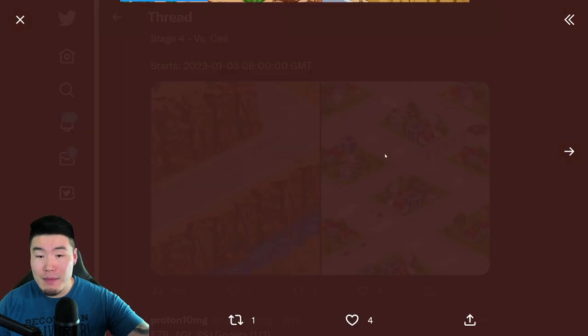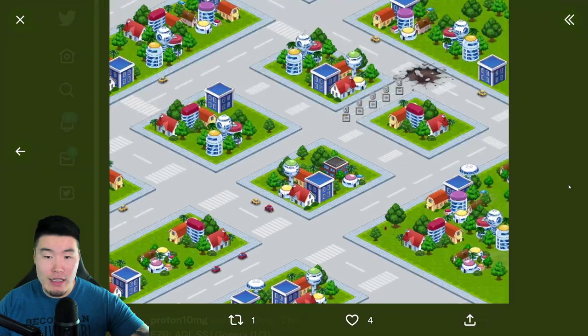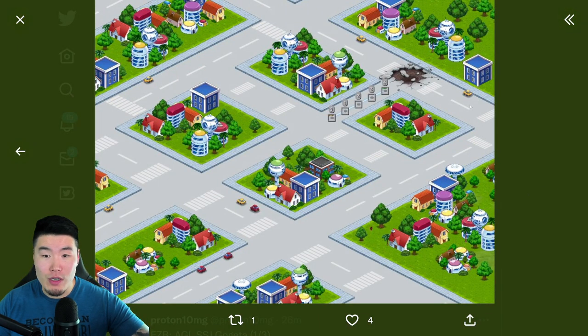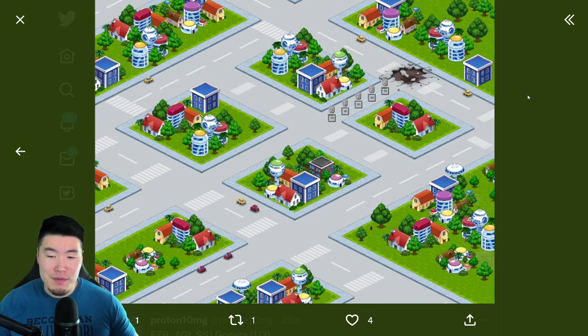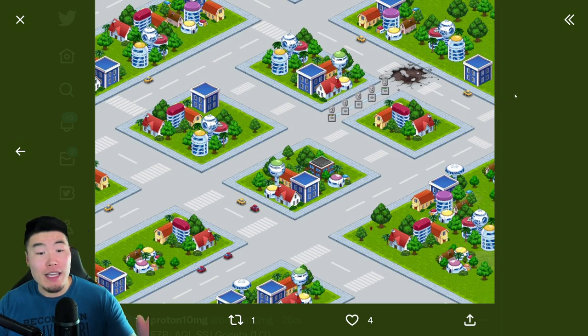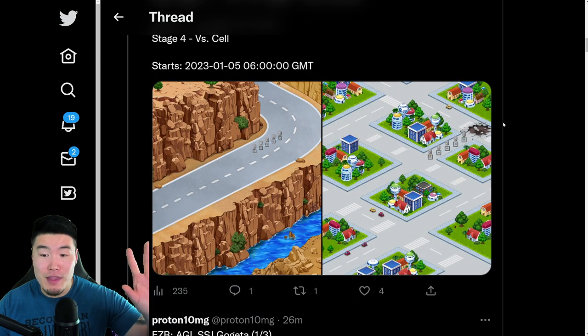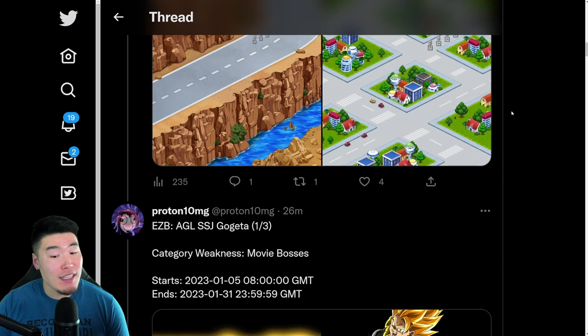Here are the maps — you can take a quick look. We got a road here as well as a little city, which is pretty sure the town that Cell destroys and sucks everyone from. That is the map for the Cell stage, and that is the map for the Androids.